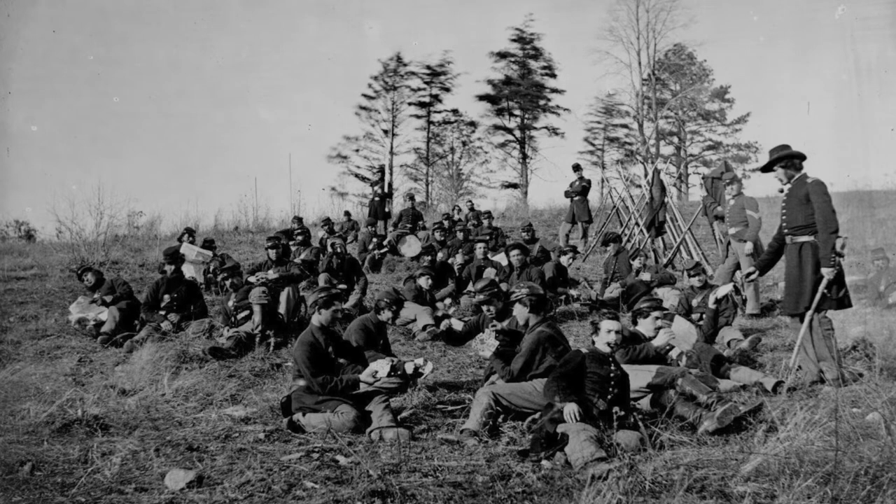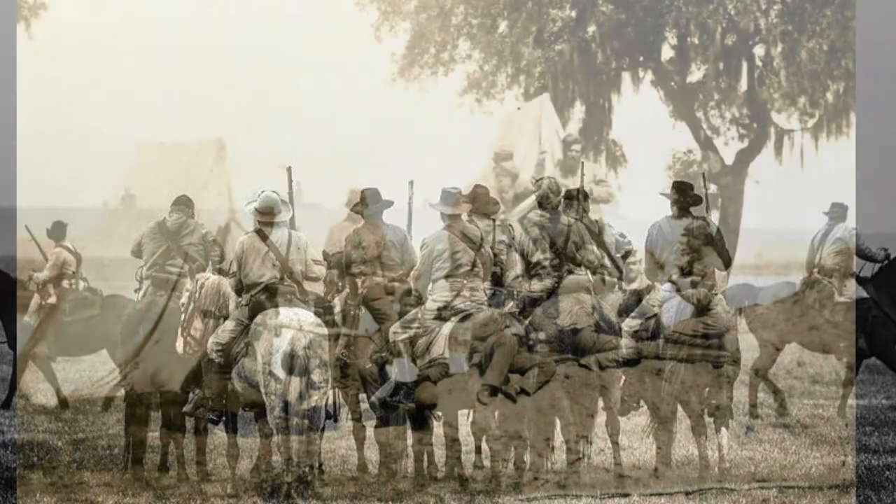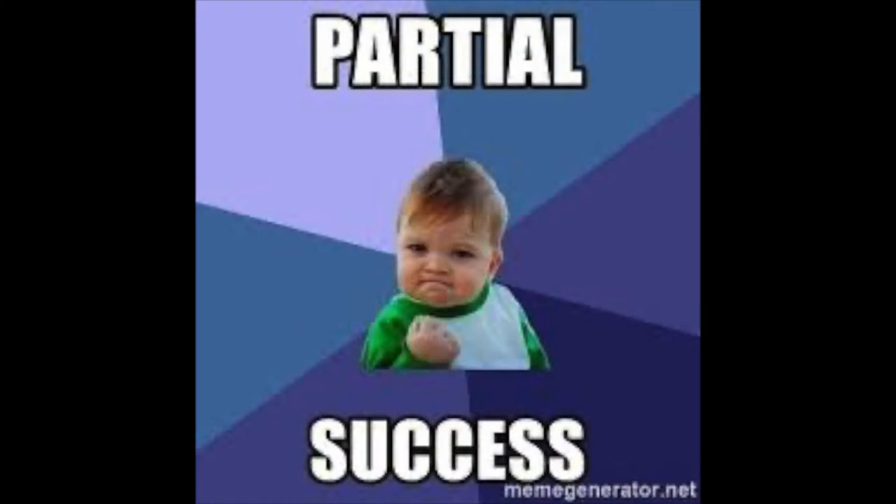The goal was to assault Union positions around Hartville, Missouri. On January 9th, a detachment of Marmaduke's cavalry was able to successfully take a small militia garrison outside of the town. During this time, Porter moved on Marshfield, and on January 10th he was able to take some additional garrison troops stationed there. Flush with victory, Porter connected with Marmaduke just east of Marshfield.